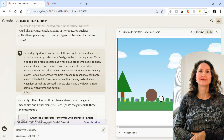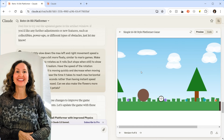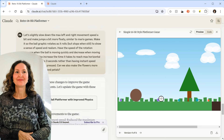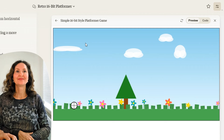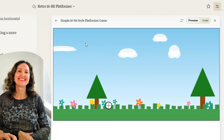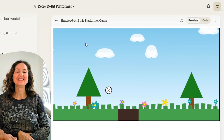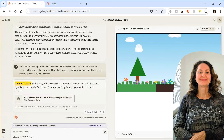Now the ball rolls as it moves and stops spinning when still, giving it realism. It still goes off screen though. Then the host said: extend the map to the right to double the total size, add a town with six different houses, have the town accessed via stairs, and have the ground made of stone bricks in the town. But Claude's response was limited — it hit the maximum length allowed.